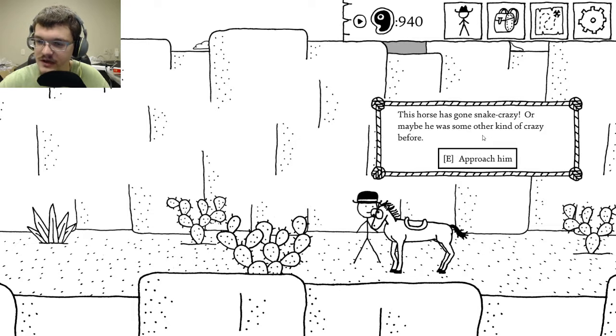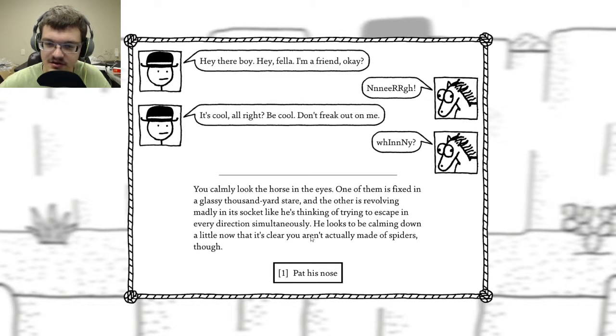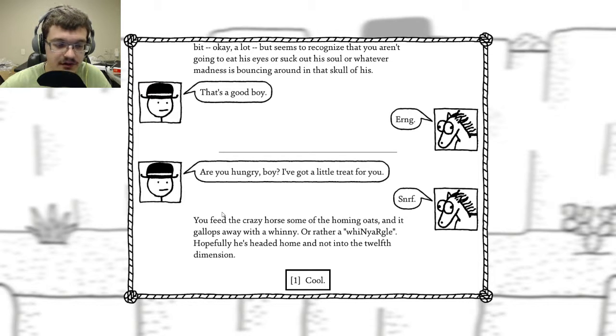This horse has gone snake crazy — maybe he was some other kind of crazy before. Approach him. Hey there, boy — I'm a friend, okay? Look him in the eyes. One of them is fixed in a glassy thousand-yard stare, and the other is revolving madly in its socket like he's thinking of trying to escape in every direction simultaneously. He seems to be calming down now that it's clear you aren't made of spiders. Pat his nose carefully. Feed him oats — you feed the crazy horse some homing oats and it gallops away with a whinny. Hopefully he's headed home and not into the 12th dimension.